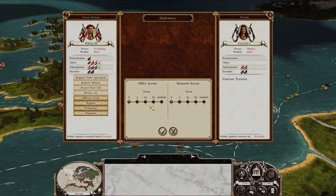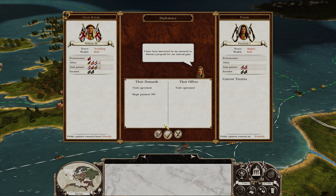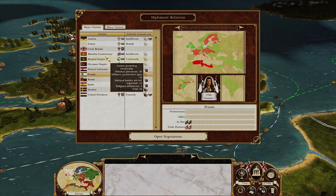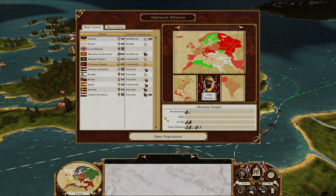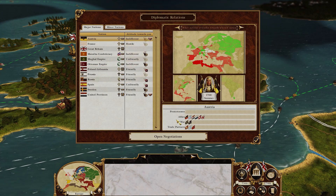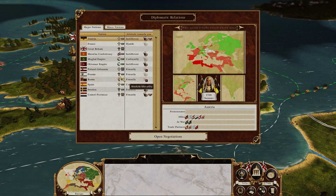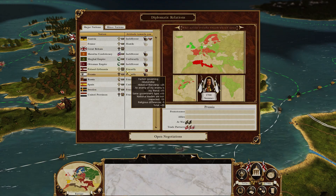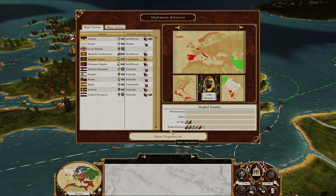Let's try to get a trade deal and an alliance with Prussia. Let's do the Marathas first, and the Ottomans — we don't have to pay anything for those. Can we trade with Austria? 430 — sure! Prussia trade — they're now delighted. And the Mughals for 290 — why not? It's just scrapings.